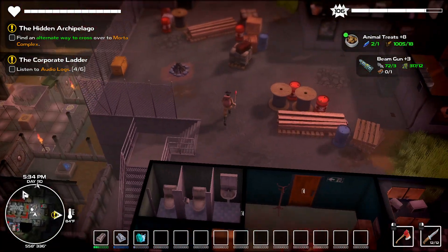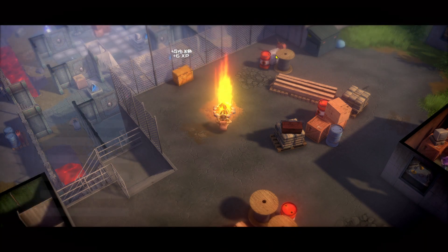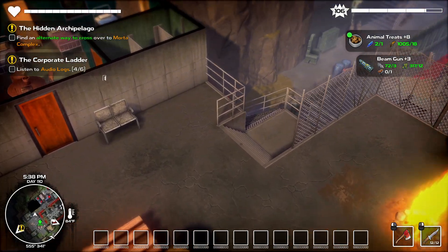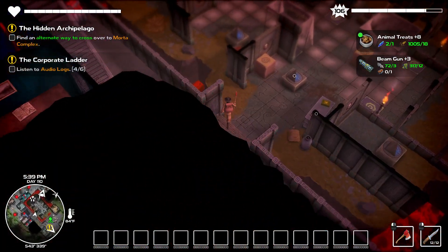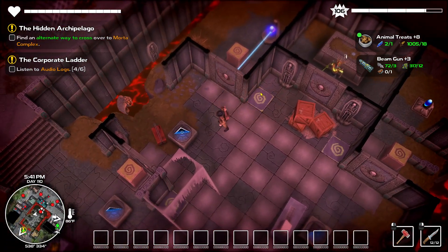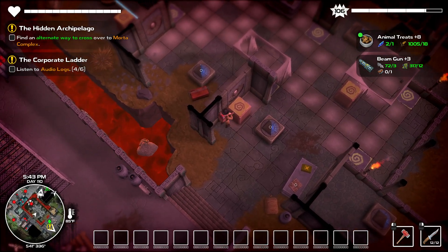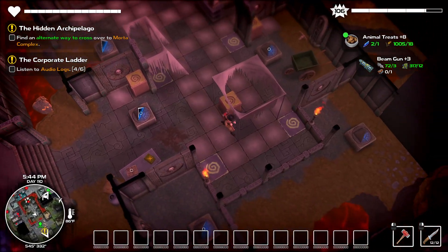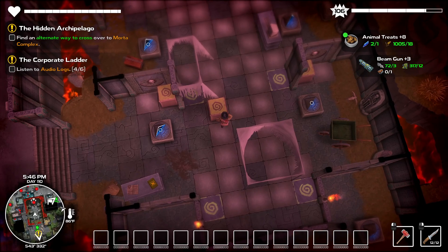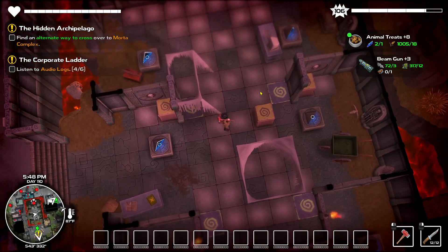Up here should be a campfire — exactly what I'm looking for. Let's camp here and get exploring down there. Don't want to get killed doing it and have to start over. So this opens that — to get there I could either maneuver this. Oh okay, so I need to move this over. Let's do it like they intended.